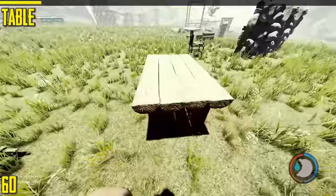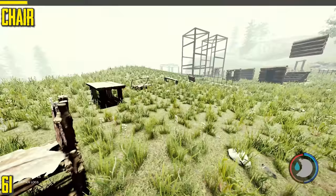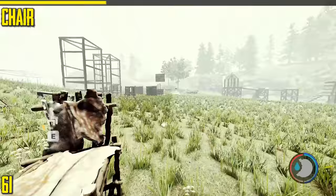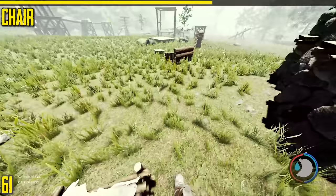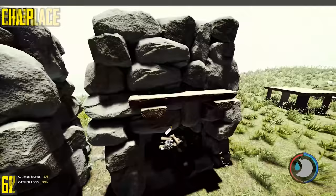Next is the table — it's just a table and you can put some items on it. Next is the chair, which has the same function as a bench: you sit down on it and it regenerates energy. In multiplayer you can have multiple people sitting on it, but only one person can sit on it as far as I know. Very expensive to make so it's more of a premium item.